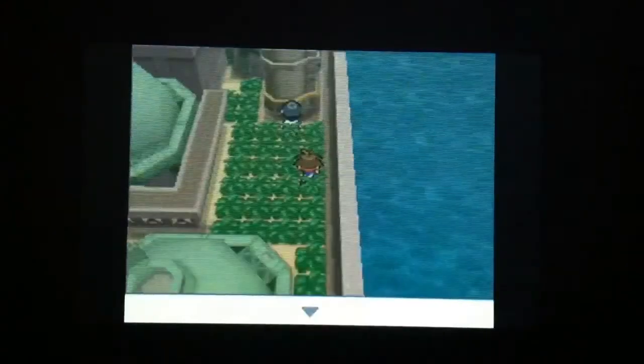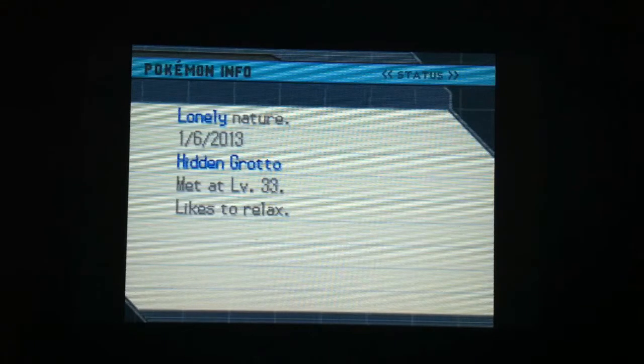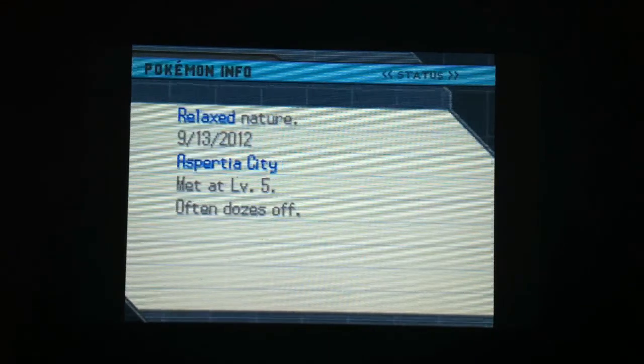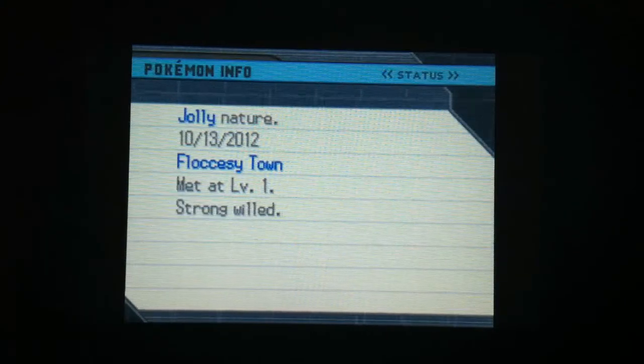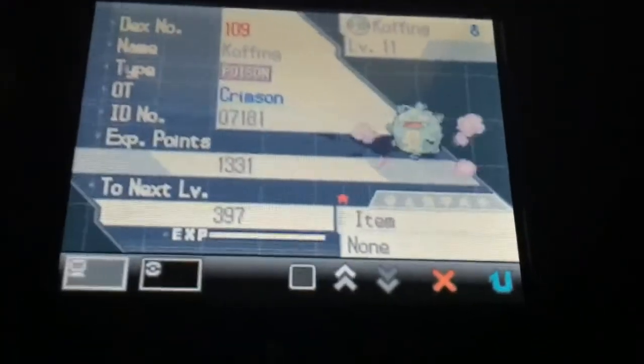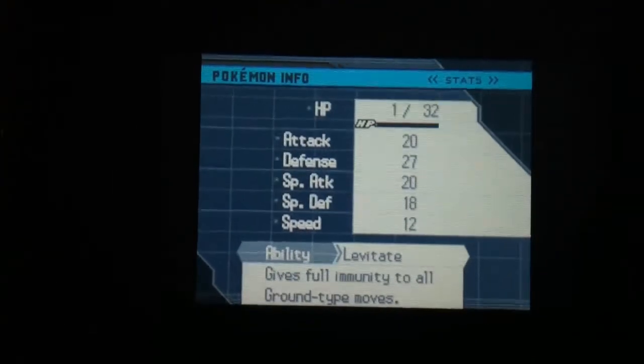Let's check the natures. I have Quiet Flygon, a Lonely Zangoose, a Relaxed Emboar, Adamant Lucario, a Jolly Shiny Garchomp that I got from Banga, and Shiny Koffing. I'm gonna guess Relaxed — and it's Quirky. I think that's neutral. Yeah, that's neutral. It has Levitate — shiny freakin' Koffing!